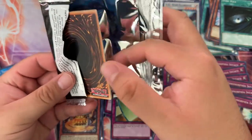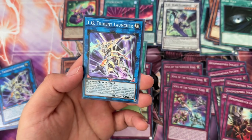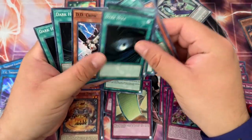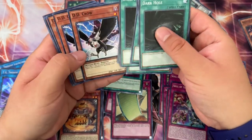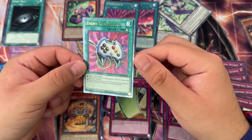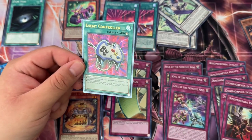Let's see if this is another ulti — it doesn't look like it. Supreme King Gate Zero, Shinobird's Calling, and TG Trident Launcher. So I'm pretty sure we got a decent amount of Dark Holes — one, two, three, four, five, six Dark Holes, and five DD Crows, which is about even. And then only one ulti Enemy Controller. I'll probably be doing shorts for this opening. Hopefully I can pull six ultis in the box, but we shall see. Catch you guys in the next one.